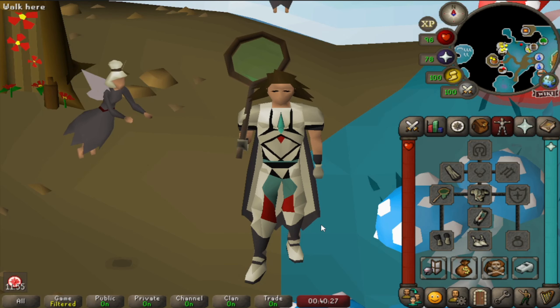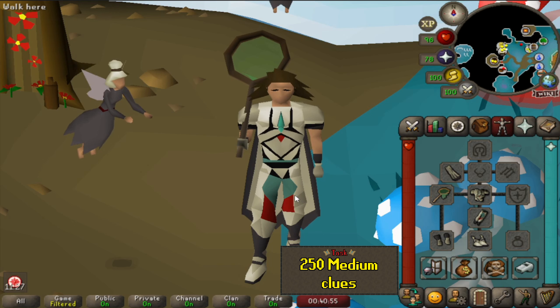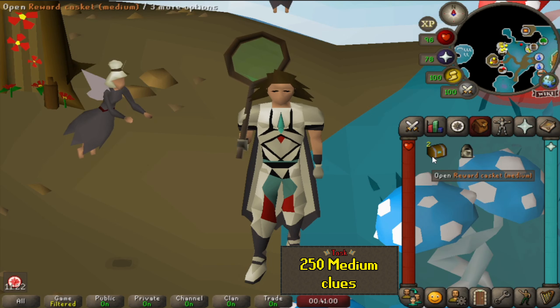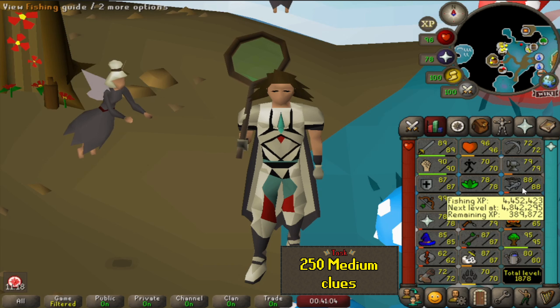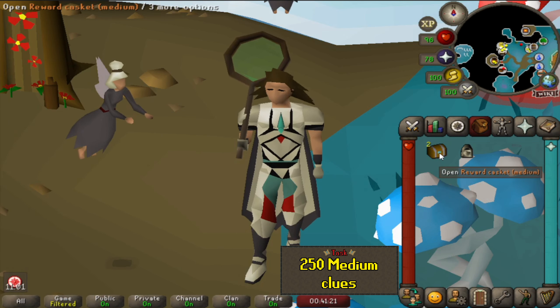For our next chunk, I want to do something a little bit more relaxing. You can already see I have my butterfly net with me, so that means we are going to catch some eclectic implings and go for the next medium clue casket task. We need 25 caskets in total, but we already have two medium caskets because I was catching some Karambwans in some off time, got a couple of levels, and it's actually pretty good for clues. So we actually need 23 instead.